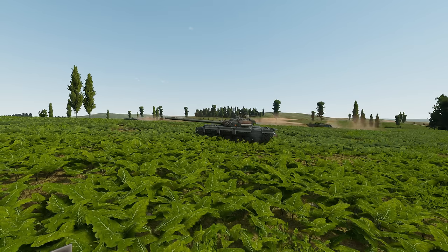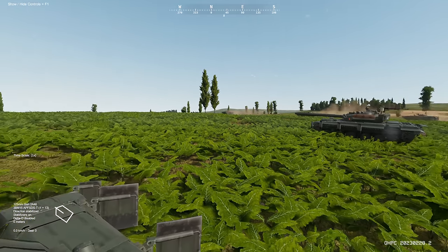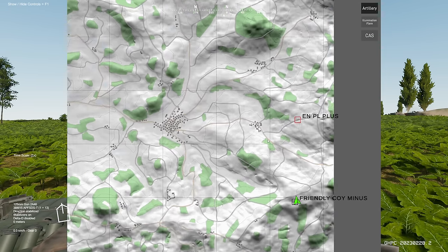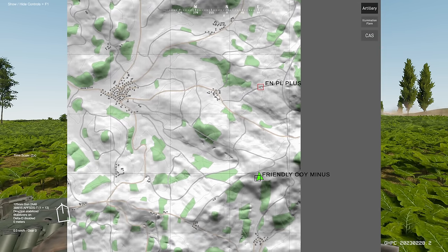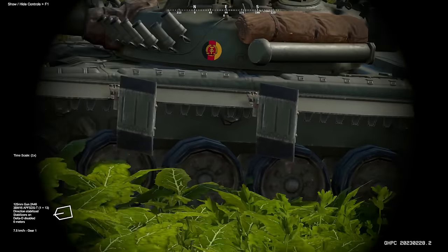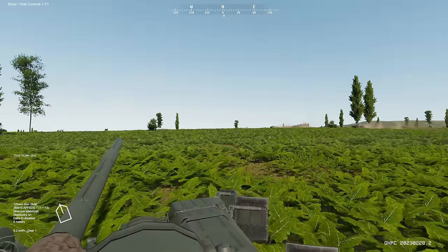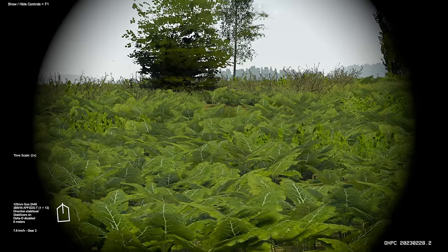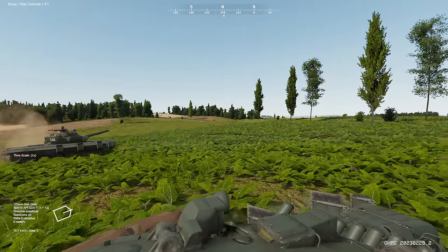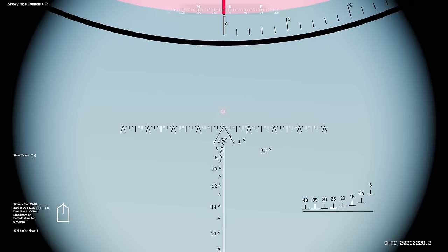Here we are in the good old T-72. We have BMP-1s advancing on the enemy position. We are ordered to move forward and clear out some enemies to our front. You can see our T-72s have the gill armor, and this is new. We actually have binoculars, which is quite cool. There have been a few changes made to Gunner Heat PC which I am excited to check out.